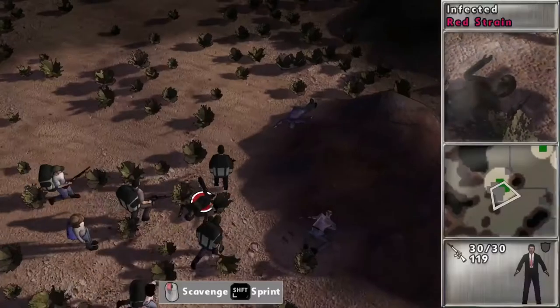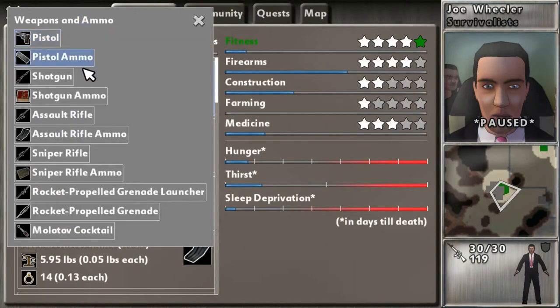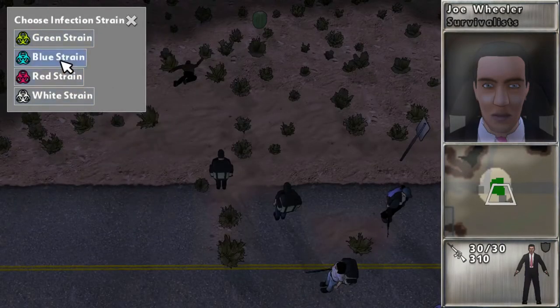When you beat the game you unlock cheats — not in the traditional sense. It's just a menu from which you can add tons of stuff: change your appearance, add levels to skills, spawn survivors, all sorts of equipment, reveal the whole map, make the character invincible, or choose the time of day. All of them have sub-menus, so everything you've seen until now can be spawned — even a cactus.